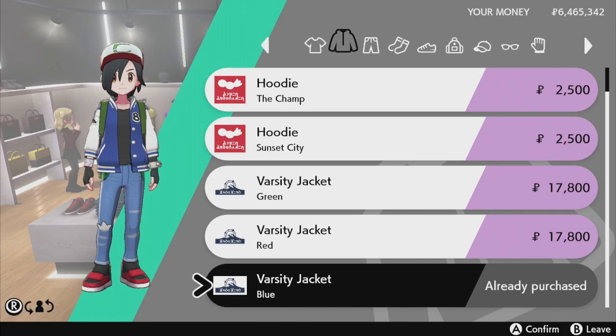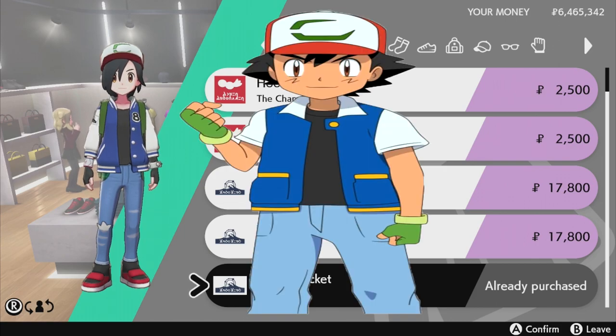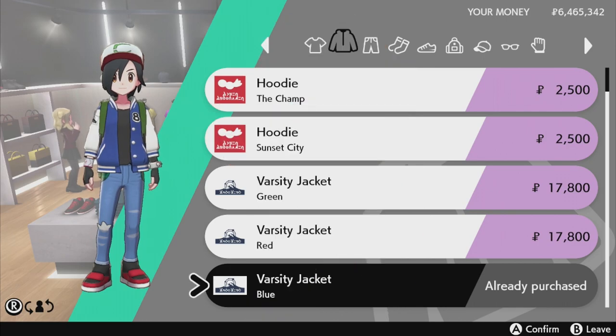For the jacket, we're going with the varsity city jacket — it's a blue one. The real Ash actually wears more of a vest with a zipper, but this varsity jacket is the closest match because of the color. It's blue and white, exactly right. Since the jacket isn't buttoned up, we'll also need a shirt to match the color palette.